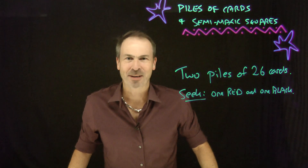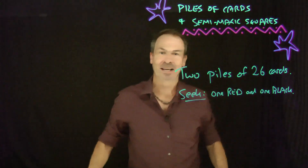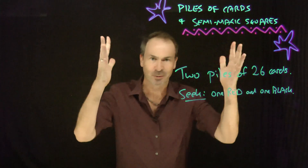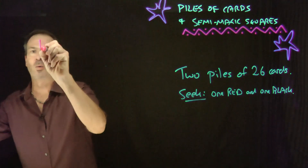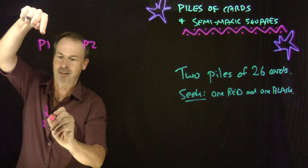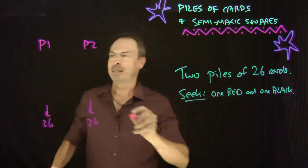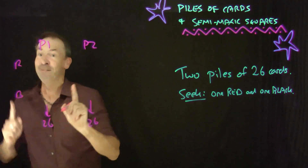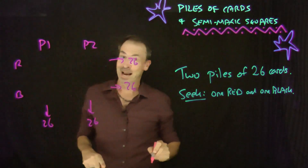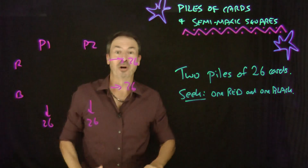Let's analyze what's going on. Let's go back to the very first case: two piles of 26 cards, where we seek one red card and one black card from two separate piles. To get some mathematics going, let me formulate this in a table. We've got pile one and pile two, each with 26 cards — the full 52 cards in the deck — and among these two piles are distributed red cards and black cards. In a deck there are 26 red cards and 26 black cards.